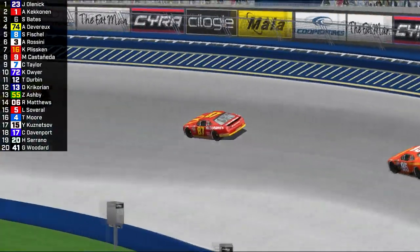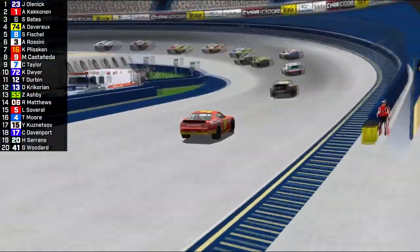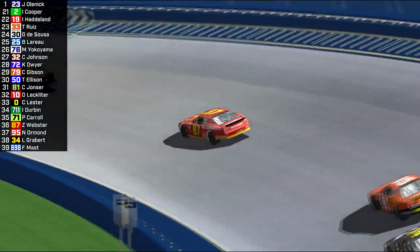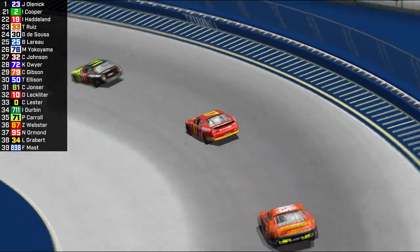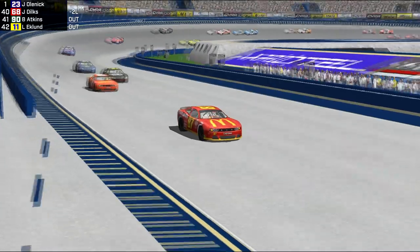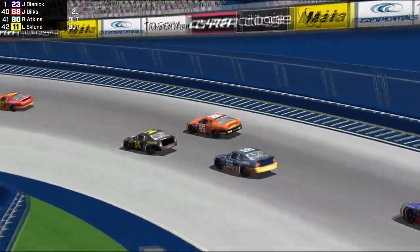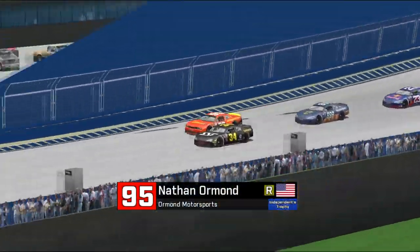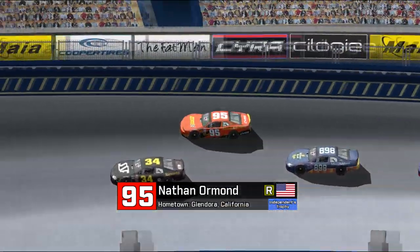Running order you see on the left. Packer Carroll not having a good day — he's falling all the way back to 35th, right in front of Zach Webster in car 87. Both these guys are going to have to start picking up the pace because the leader is coming down on them pretty quickly. You can see Joe Olenek way in the background there. Nathan Ormond, mentioned a little while ago as being a bit off the pace in practice, has gotten his act together for the race. This team has made a lot of improvements over the weekend and should be applauded for that alone.